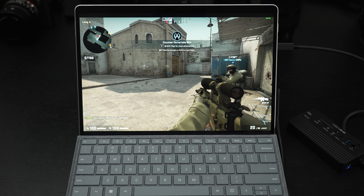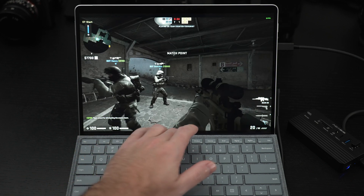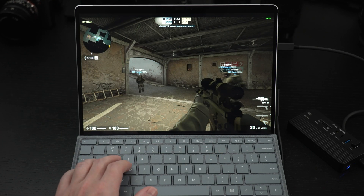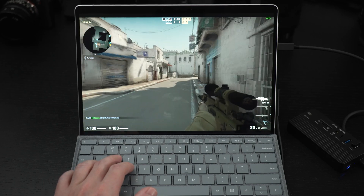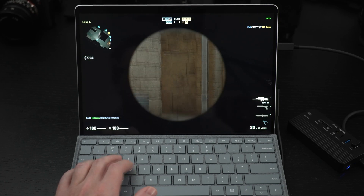Screen brightness is not at 100% — if it was, this would be totally blown out. It was earlier actually inside of Rust. So that explains why in CSGO the brightness level is perfectly fine, but in Rust things get blown out.